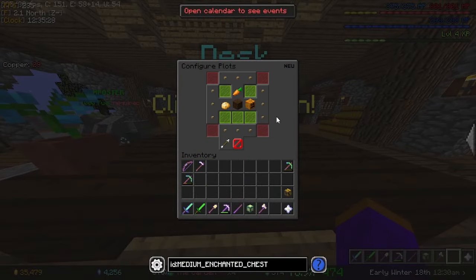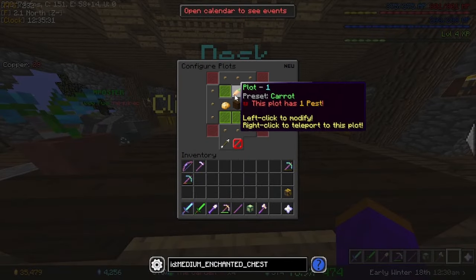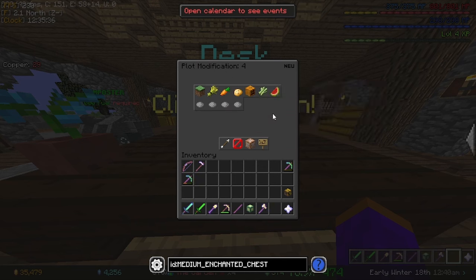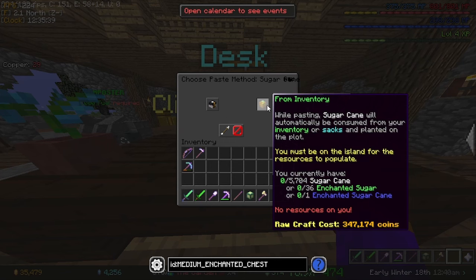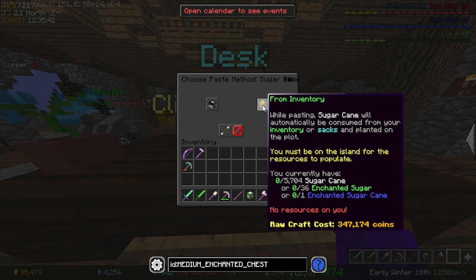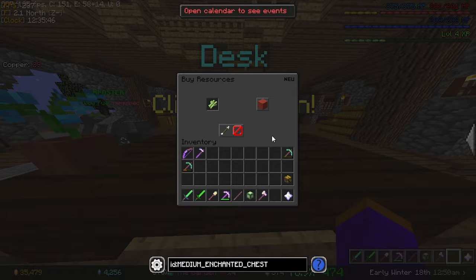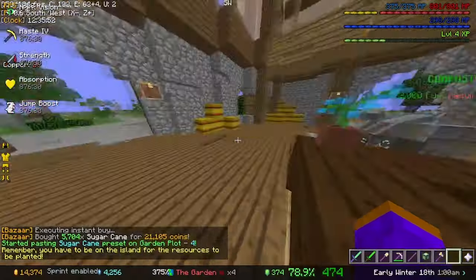With those plots cleaned now, I can actually change the crop they have. So as you can see, I have carrot, potato, pumpkin. We can make this one sugar cane. And the thing is, we don't even need to go to the bazaar. We can just go to the inventory now and get enchanted drops or something, and just purchase the resource. Then it can just start planting that way.